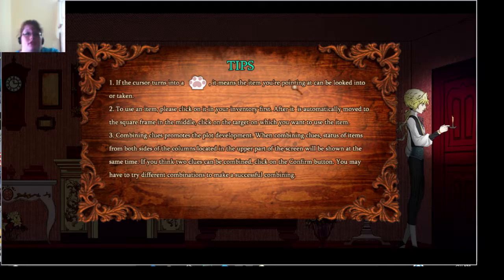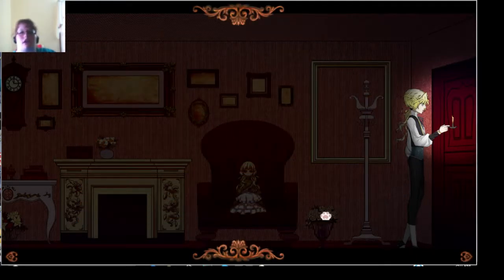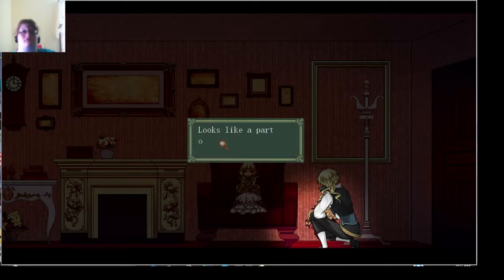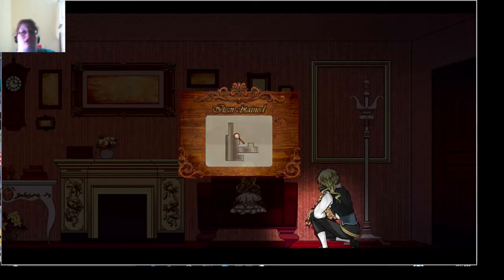Okay so I'll use the paw. If the cursor turns into a paw print, it means the item you're pointing at can be looked into or taken. To use an item, click on it in your inventory first. After you select it, it's automatically moved to the square frame in the middle — click on the target to use it. Combining clues prompts plot development; clue statuses from both columns are shown simultaneously. If you think two clues can be combined, click confirm. You may have to try different combinations.